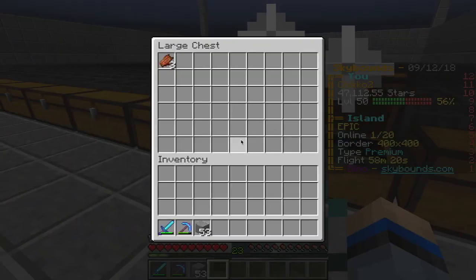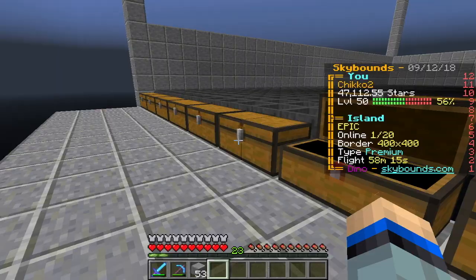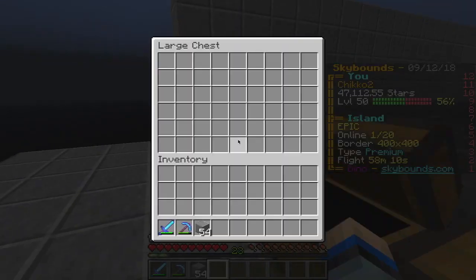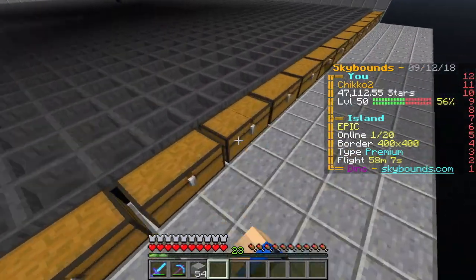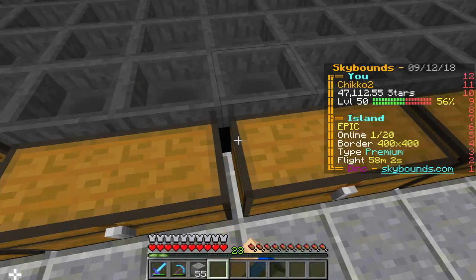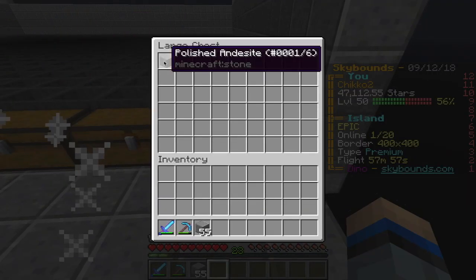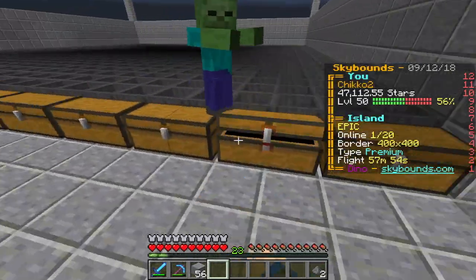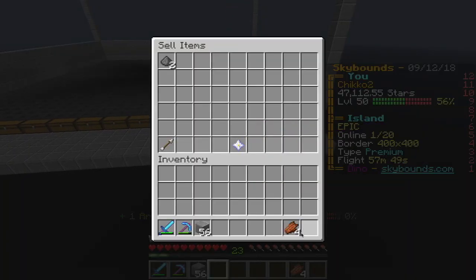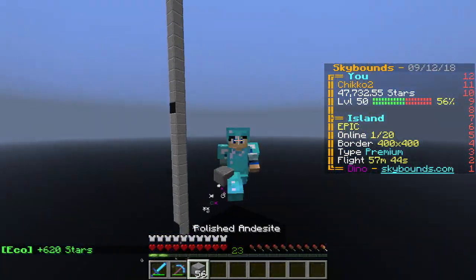Gunpowder! I killed a creeper and some zombies a few minutes back when I was building. I think the hopper system works. Yeah, the items are coming through now — I guess it just takes time. I'm gonna AFK this so much and then I'll be rich. I can sell the gunpowder, so I'm not gonna waste it because I'm really poor right now.